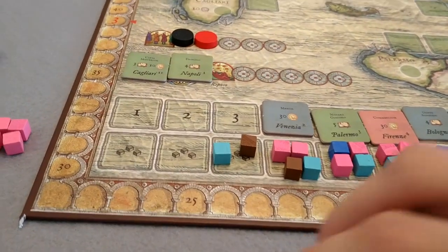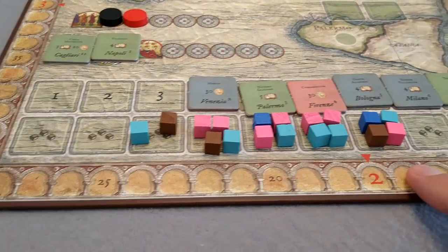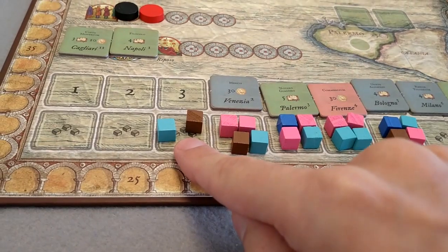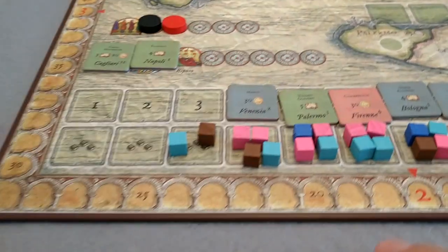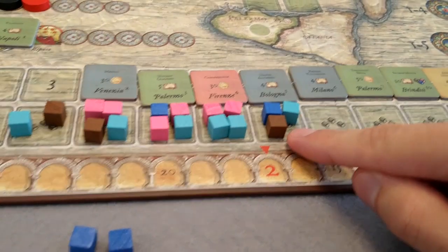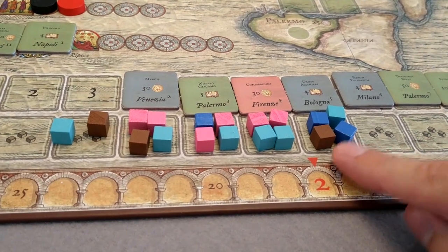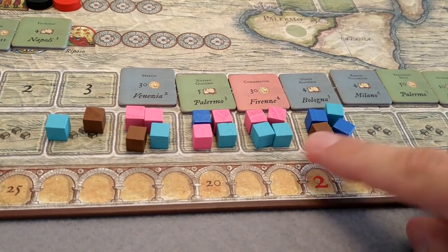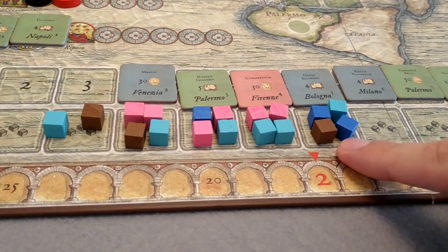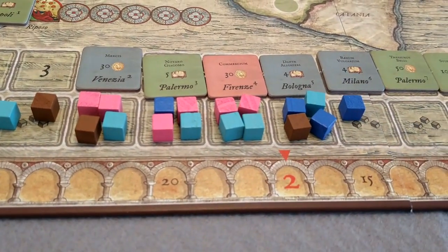How to discard cubes: the most important thing is that you always discard on the space of a future round, never the one you're currently playing. You must discard in the first available spot. If I had one space here, that's where a cube would go. I'm out of room once I have a limit of 4 cubes in my 2-player game, so I keep occupying the next space — always check the leftmost available space.